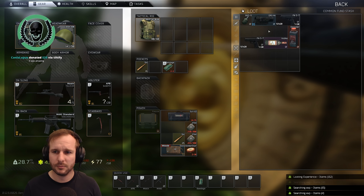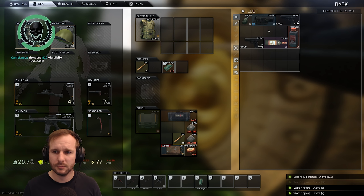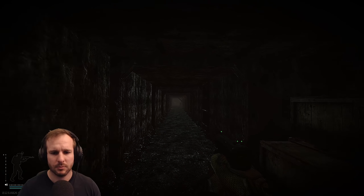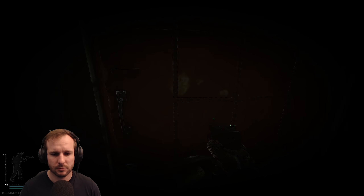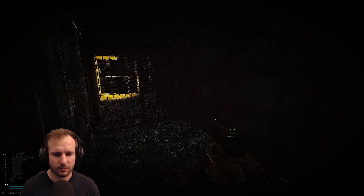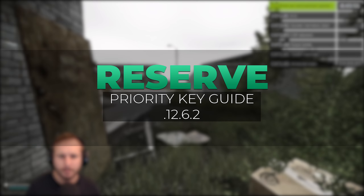Over on the factory side — if you go Factory a lot, you definitely should be grabbing a factory key. They're super cheap right now, very easy to find in jackets, and opens up two more extracts on Factory. I would put this inside a Sicc case so every time you kill players in there you're grabbing their dog tags and chucking them in with the Sicc case.